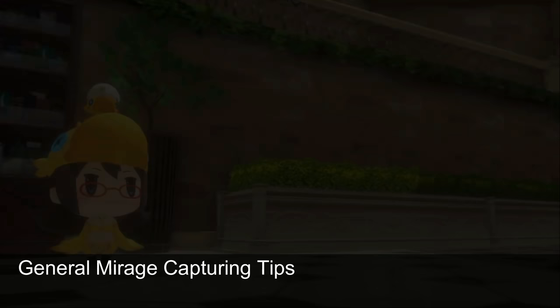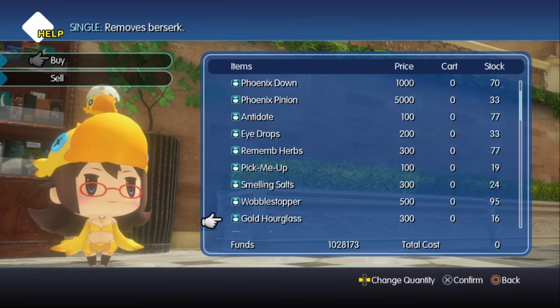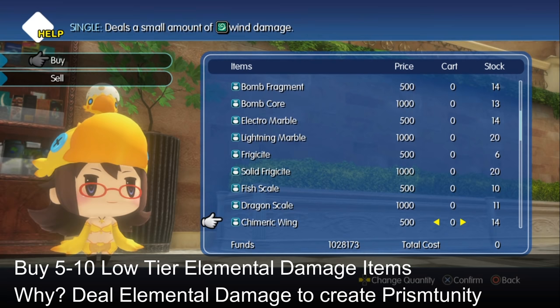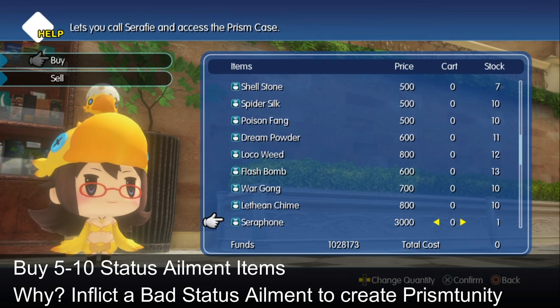General mirage capture tips: Mirages with conditions like inflict specific elemental damage or inflict specific status ailments can be very tricky, especially if they are mirage board or rare encounters. To get around this, consider the following: carry 5 or 10 of each elemental damage item — the damage is fixed from these items, so in most scenarios you don't have to worry about overkilling the target. Also carry 5 or 10 of each status ailment item, so you can inflict Berserk or Confuse, for example, even if you don't have a mirage that can inflict that status ailment.